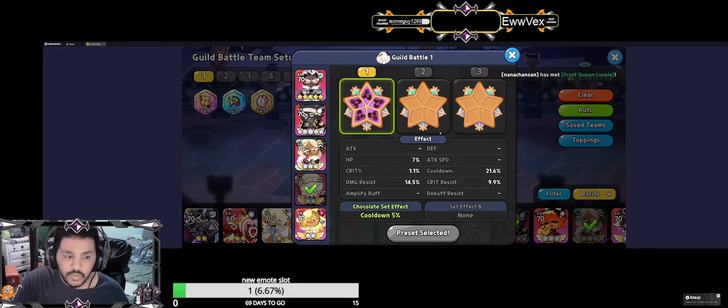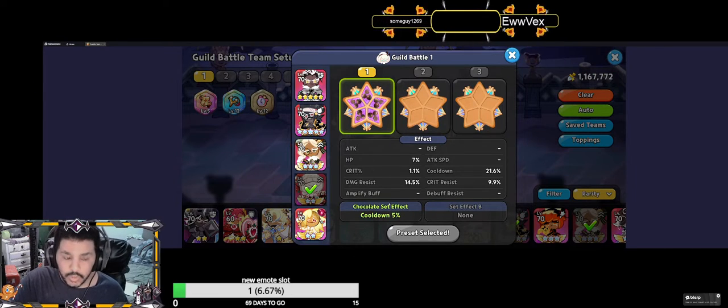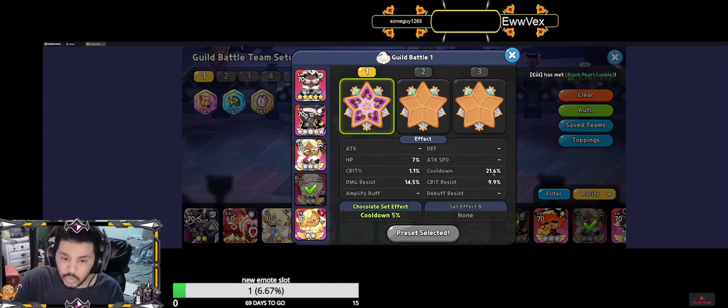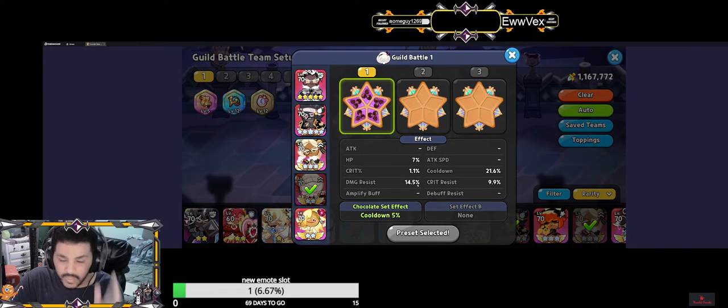Next, Cotton's running full swift chocolate mixed with damage resist and cooldown, but more focused on cooldown — it's only 1.6% cooldown and 14.5% damage resist. That's what you want to work with.